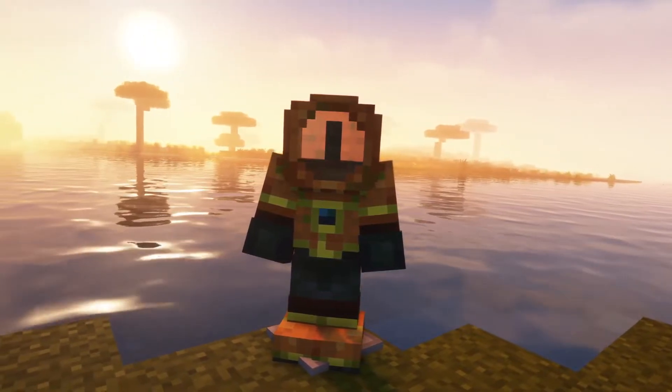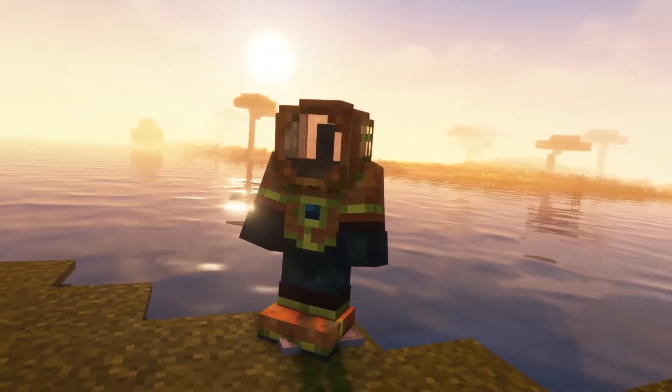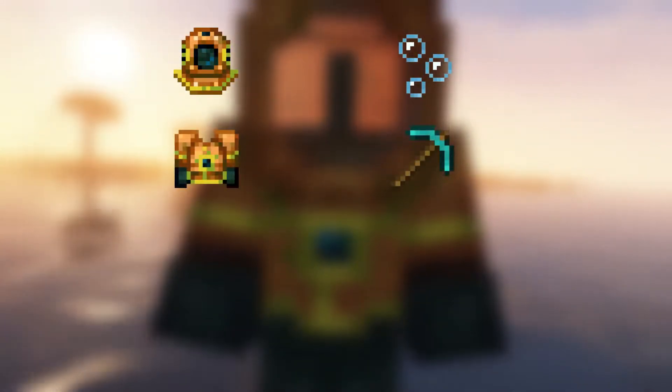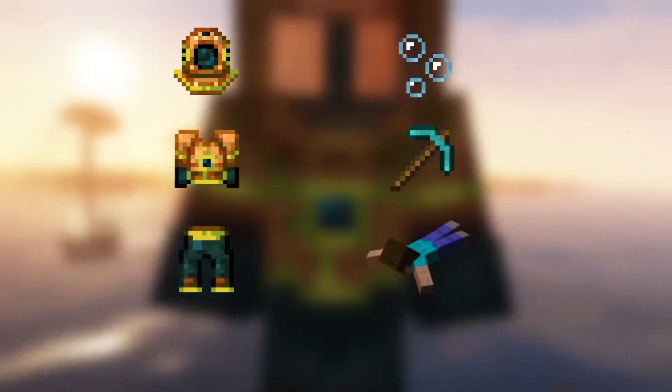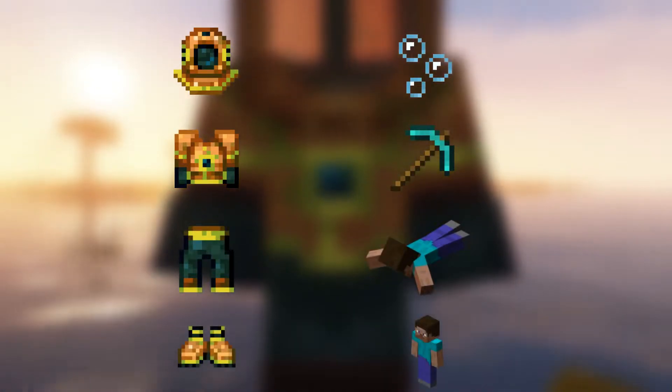The mod adds scuba gear, which grants you different abilities in your Minecraft world. The equipment consists of the four Minecraft armor pieces. The helmet grants water breathing to anything that wears it. The chestplate allows you to mine at around normal speed while underwater. The leggings will give you a boost in swim speed, and the boots allow you to walk quicker while underwater.